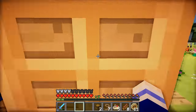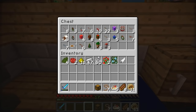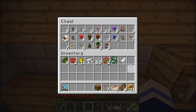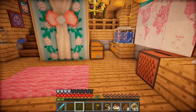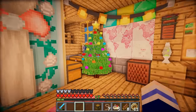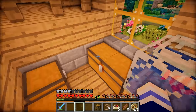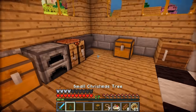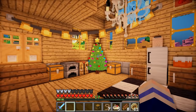Now I'm gonna make some DecoCraft decorations, just to put around the house. I've got a chest full here. I'm gonna start with the Christmas tree, of course! This is a small Christmas tree - where should we put it? How about here? Oh that's so cute! But it's kind of blocking the way to a lot of very essential things! So maybe we should put it in the corner. Who needs an anvil anyway? That looks really cute!